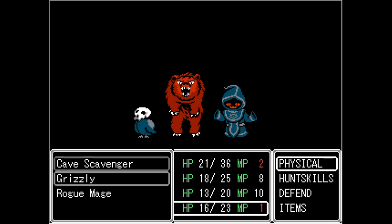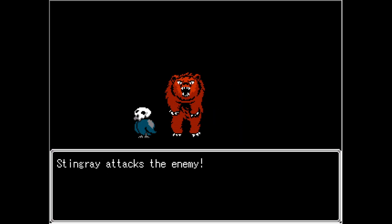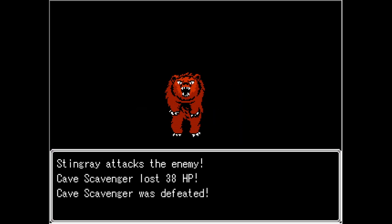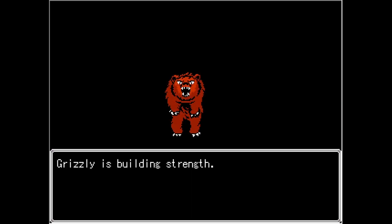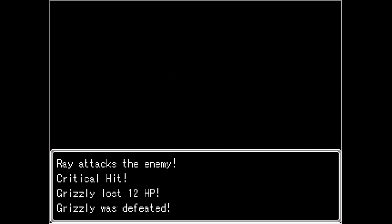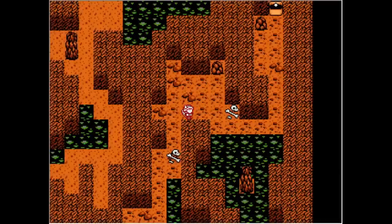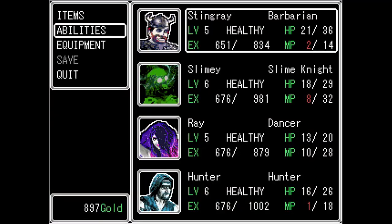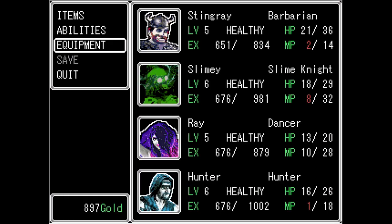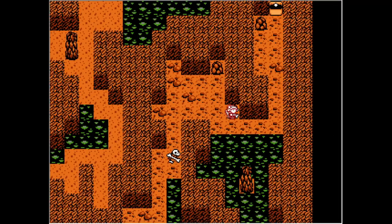Got to get rid of that rogue mage — when I've started hitting and killing him first, it's been a lot easier. We do need to get back to the city. What was that ability someone got? 'Sun the Sphere — moderate fire damage against a single enemy.' Cool, I like that.